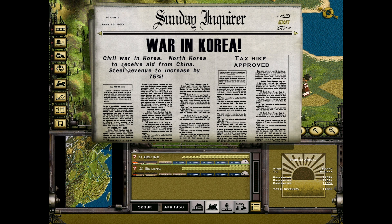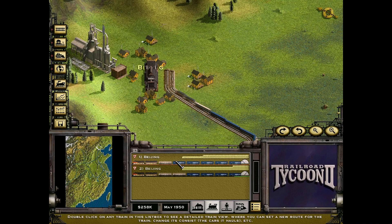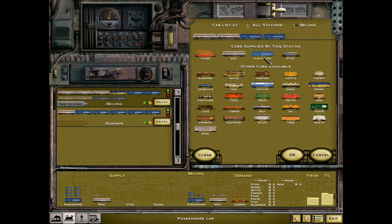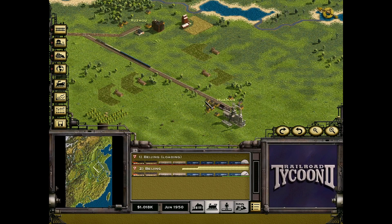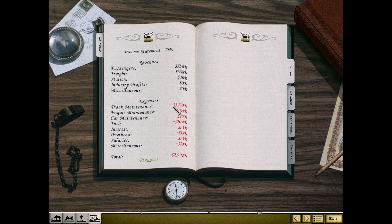War in Korea — North Korea to receive aid from China, steel revenue to increase by 75%. I don't particularly care because we are not operating with steel. For the moment, mail is more profitable than passenger, but once we start getting the station buildings up and running, this will change. We have a million to go around. We could repay our bonds but let's not do that just yet.